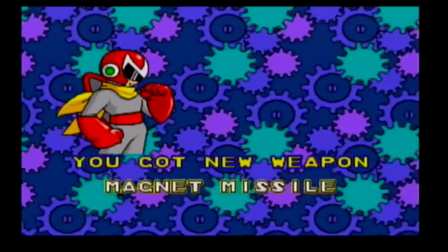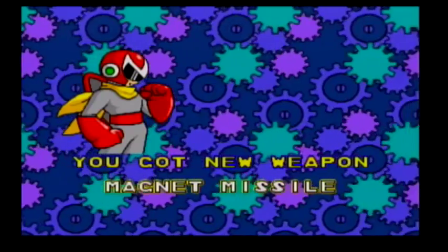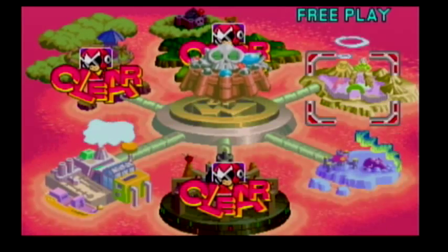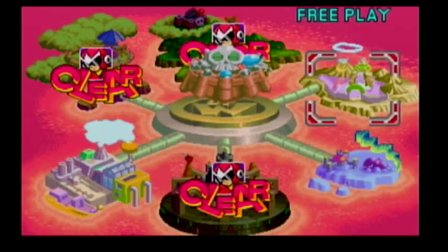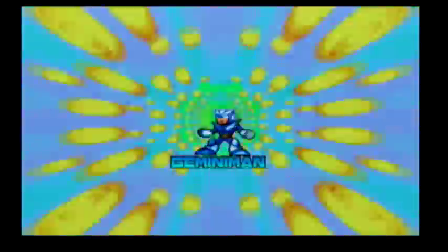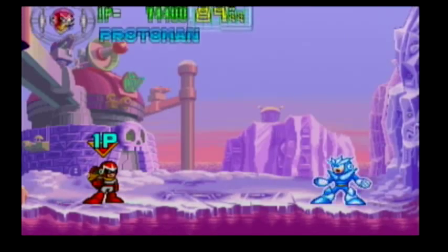Yeah, you smile, Proto Man. Magnet Missile. Wily's floating fortress is already there. Who are we going to next? It's an ice stage. Gemini Man — even though... Gemini Man is on the ice stage?